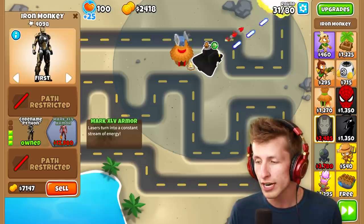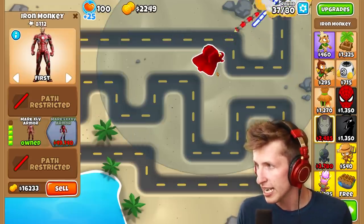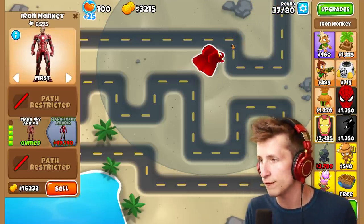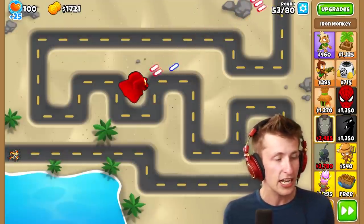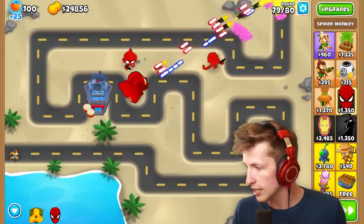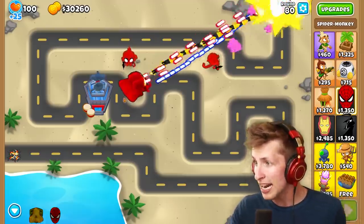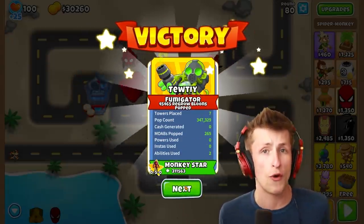This tower can solo all the way up to round 100. It's definitely one of, if not the strongest tower, just for casual use — put down the tower and not have to worry about anything else. He's shooting rockets with one hand and blue laser beams with the other, and it's not even his final form. Once fully upgraded, look at how absolutely crazy this tower becomes. That was a ZOMG, and it immediately got destroyed.